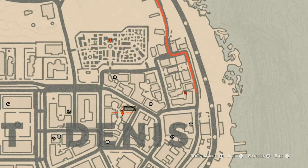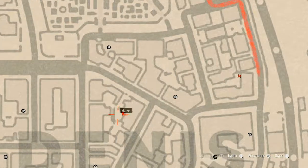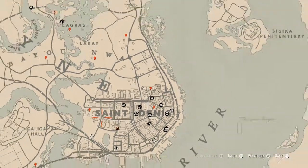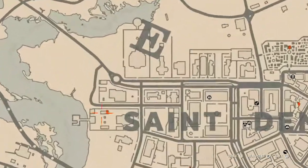Our next marker right here is a tarot card as well. This tarot card is a Four of Cups. This Four of Cups is on a box near a fountain — the fountain is here and the box that you're looking for is right here.